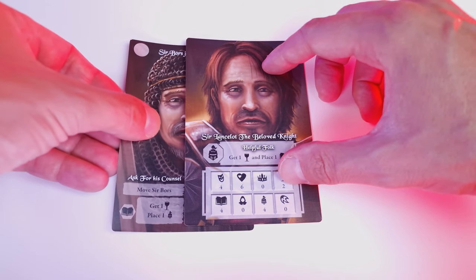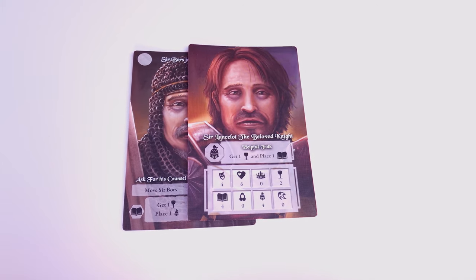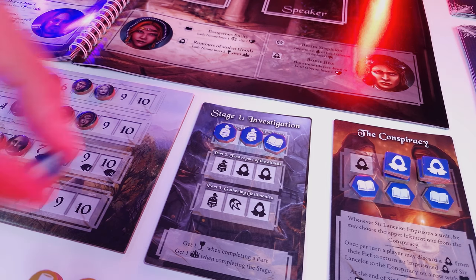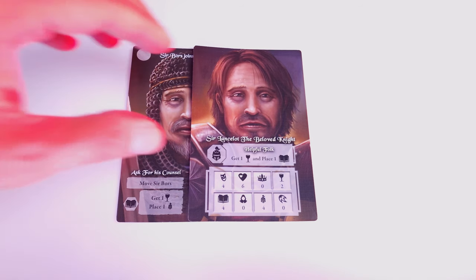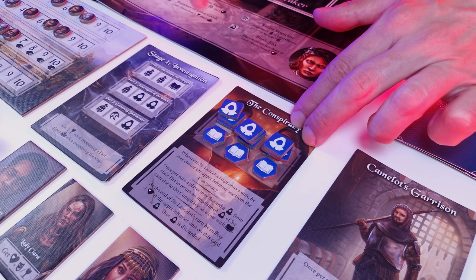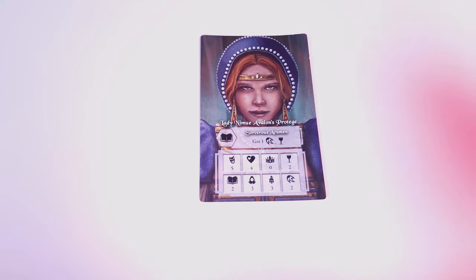Then we move on to Sir Lancelot. By playing cards on the left, you support Sir Lancelot's personal goal to become the Warden of the Kingdom and complete all the parts of the Legendary Quest cards. By playing cards on the right, you support his personal goal to become the Vindicator and remove all units from the Conspiracy card.